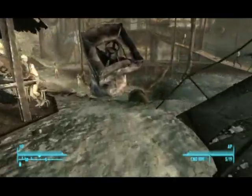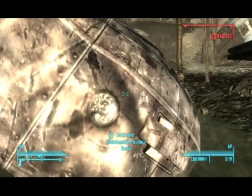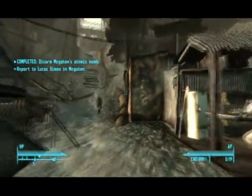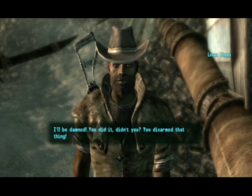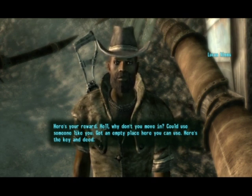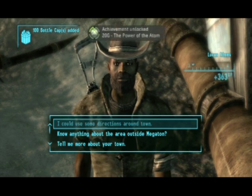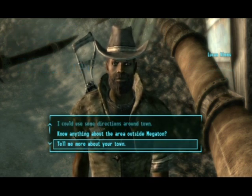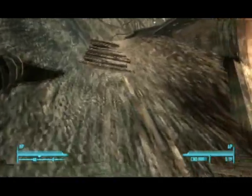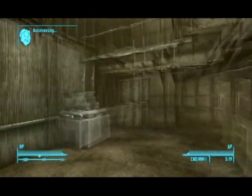Now we're in Megaton. Hopefully your Explosives skill is at 25 — go up to the bomb and defuse it. But first you have to talk to Lucas Simms, the guy in the cowboy outfit, and get his permission. When you defuse the bomb they're impressed and give you a home. Alternatively, talk to the guy in Moriarty's bar — he'll want you to blow it up and you'll get a nice pad in Tenpenny Tower, but you'll get very bad karma. That wraps up part two — in part three we'll talk about this house.